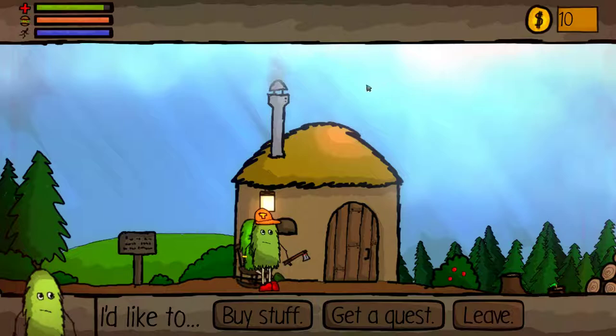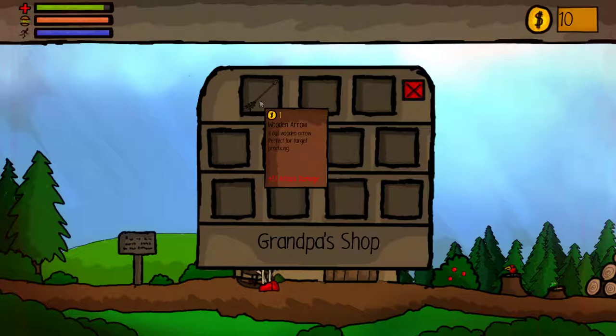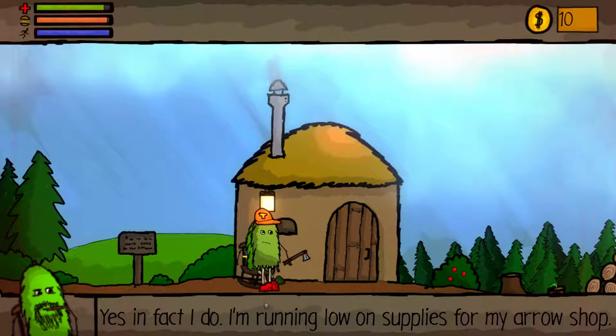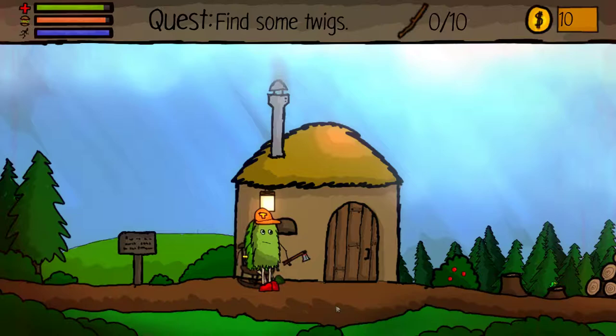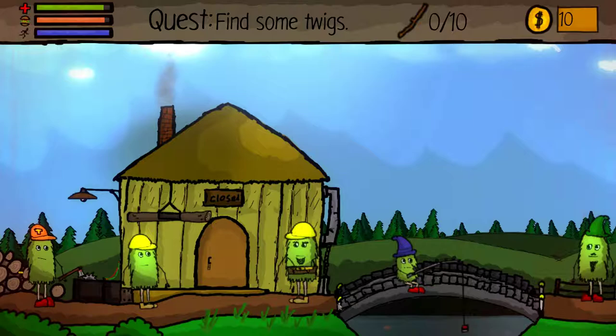Hello there, what can I do for you? Let's see if we can buy stuff. So he runs an arrow business. I have one arrow — this is perfect for target practicing. Let's see if I can get a quest from him. Twigs and a few feathers. I'm guessing I'm going to have to kill these birds and then chop up some wood. 40 gold — I am definitely up for that.